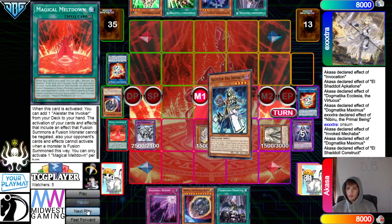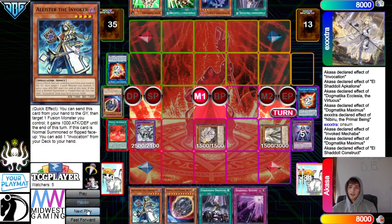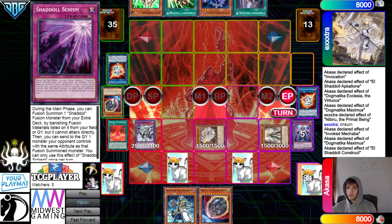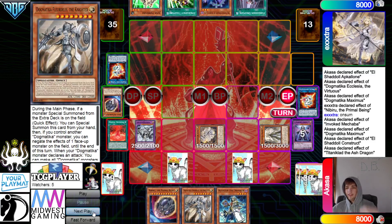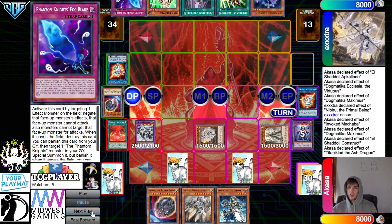Activate Meltdown — Meltdown grabs Alistair. Set Droplet, set Schism. End Phase — Ash searches out the Knight. Then pass turn and draw Fogblade.